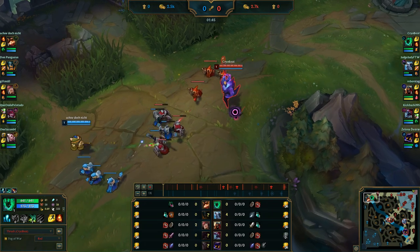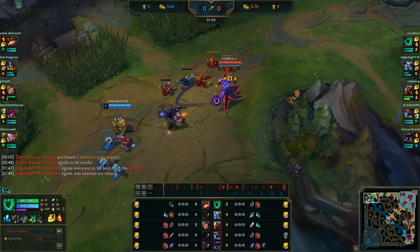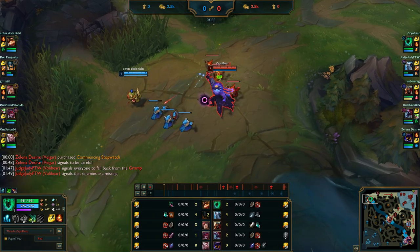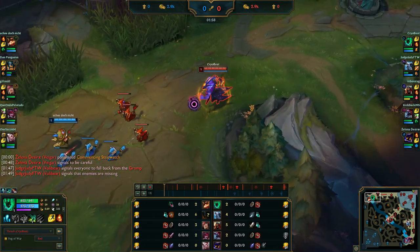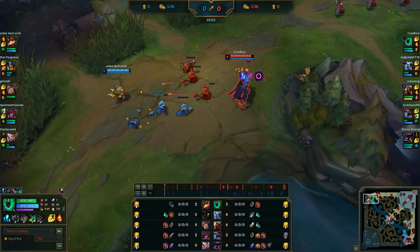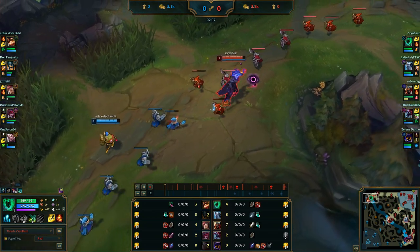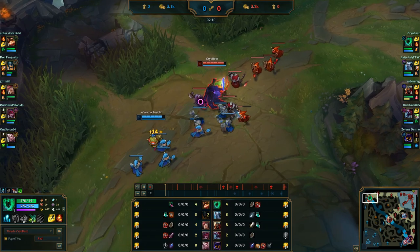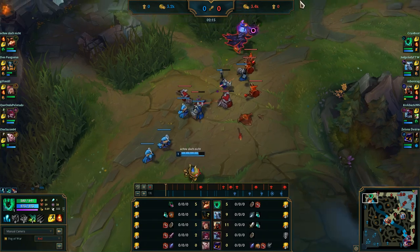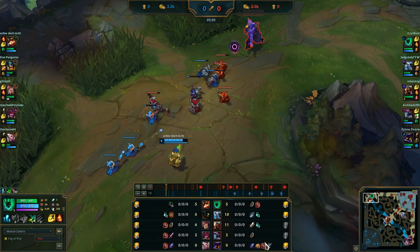In this case we're going to examine our laning phase versus Teemo. This Teemo isn't particularly good, but we can still talk about the context of fighting a ranged champion and how we use our abilities and Fleet Footwork to do the best we can. You can see in the bottom left Fleet Footwork is charging up with the energized passive. Our starting item is Doran's Shield, which gives you the sustain you need, especially paired with Fleet Footwork. We're already out-sustaining this Teemo who has Corrupting Potion.